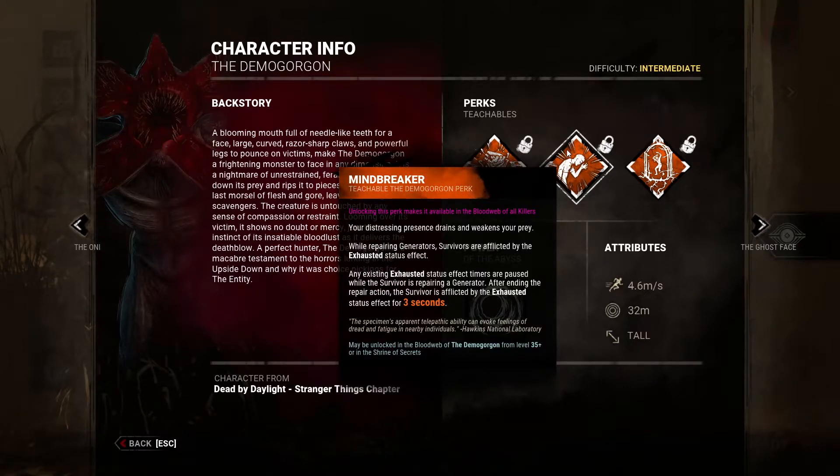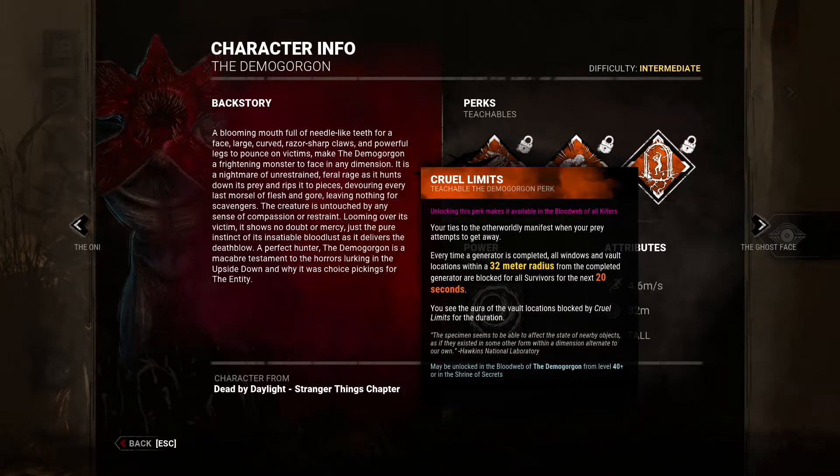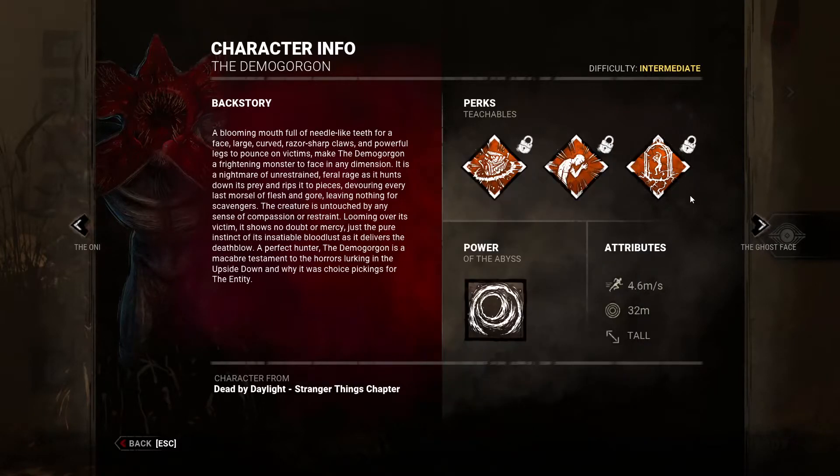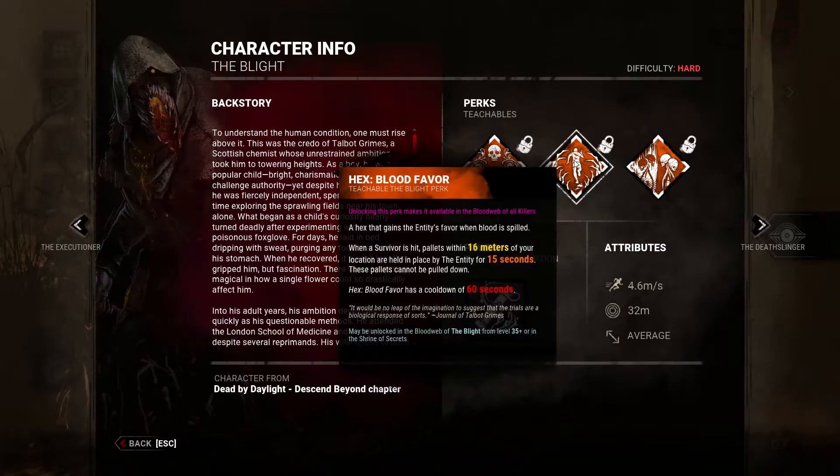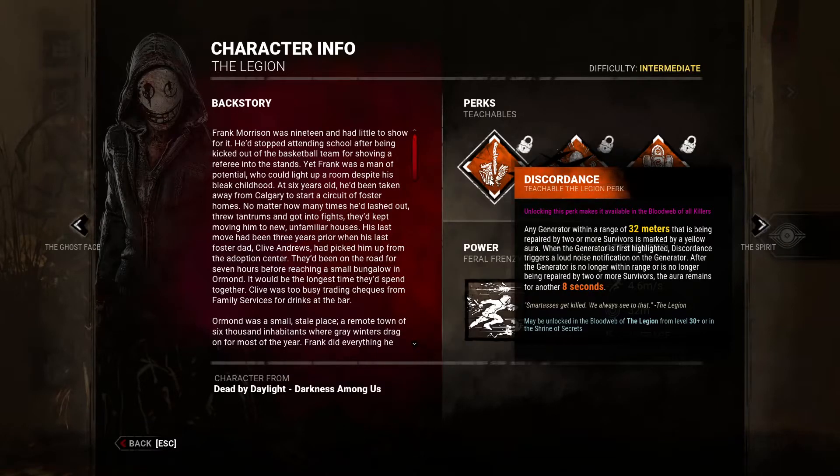This also got tinkered with. I don't remember this perk — it just sucked that bad I didn't pay attention to it. It looks like it has increased range now. Is this basically just a better Blood Favor? Yeah, it's literally Blood Favor but for generators and not quite as strong — even though this is a Hex perk. Blood Favor already sucks.